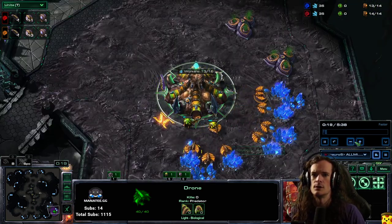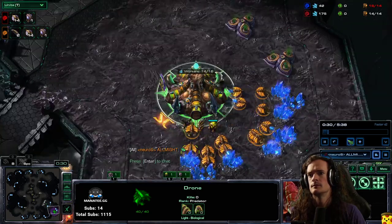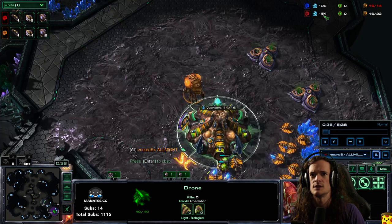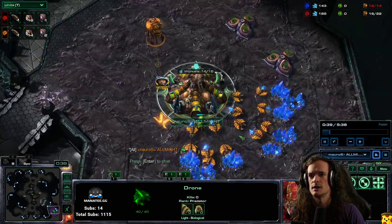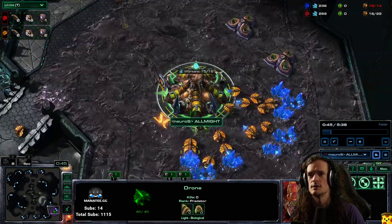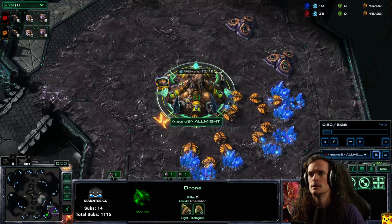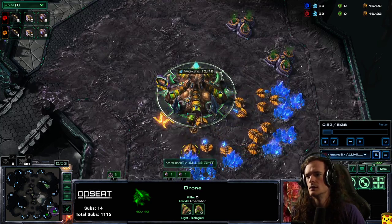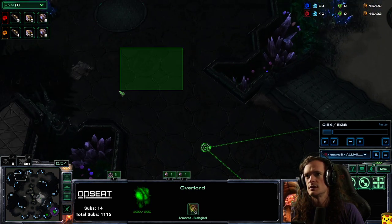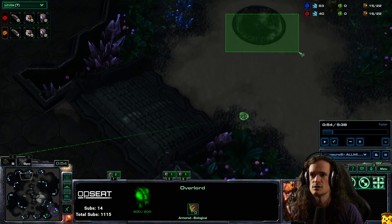We're going 13 Overlord and then a drone. Two drones when the Overlord is done, and then at around 150 to 200 minerals you send a drone from the main to the natural. The main and the natural are extremely close on this map, so you can send it a little bit later on most maps, but it's not that big of a deal. Going for a 16 hatch. The first Overlord is being rallied here to go see if there's creep — that's going to tell me if it's hatch first or pool first. Then the Overlord doubles back to watch the third base location.